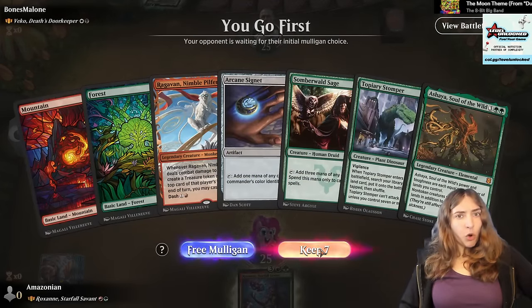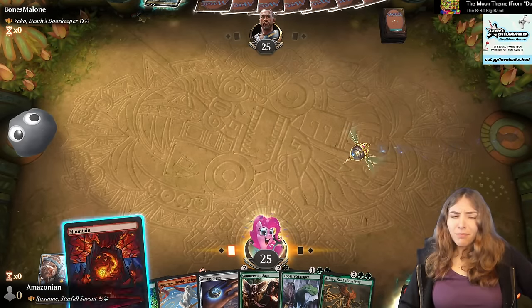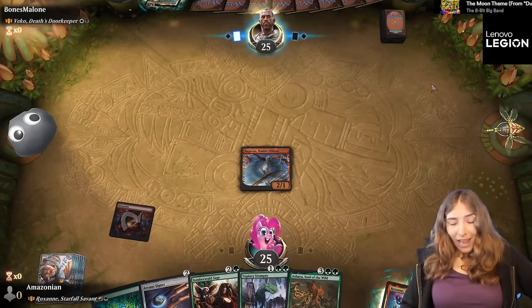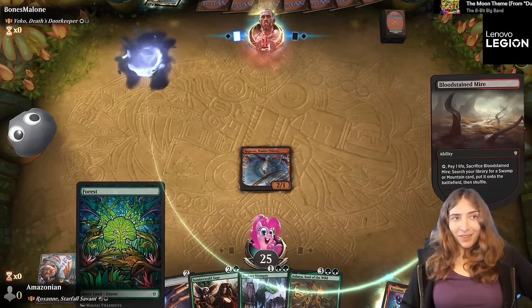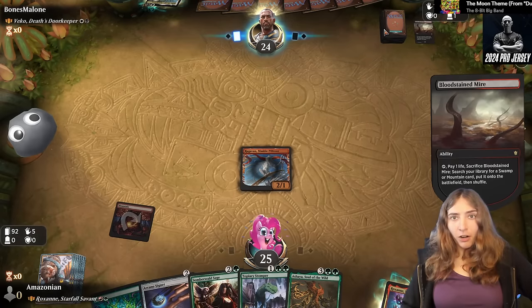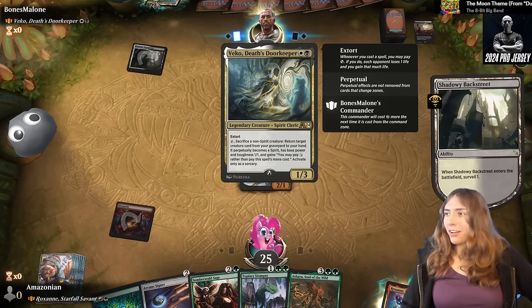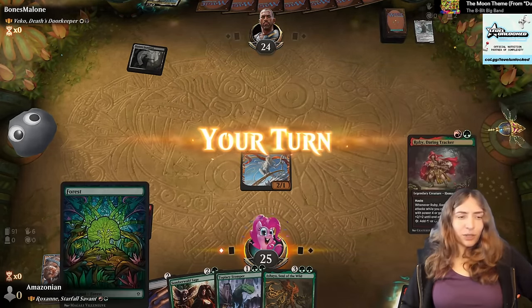Vako Death's Doorkeeper. Vako is pretty scary because he can reanimate creatures — he turns them into 1/1 spirits. In order to reanimate using Vako, you have to sacrifice a non-spirit, have the card you want in your graveyard, put it into your hand, and then cast it for just one mana. Which means they'll need sacrifice fodder, self-mill, discard, or entomb effects. The nastiest thing I've done with Vako is cast Ulamog on turn three — sure, it was a 1/1 Ulamog, but it still exiled two of my opponent's lands.